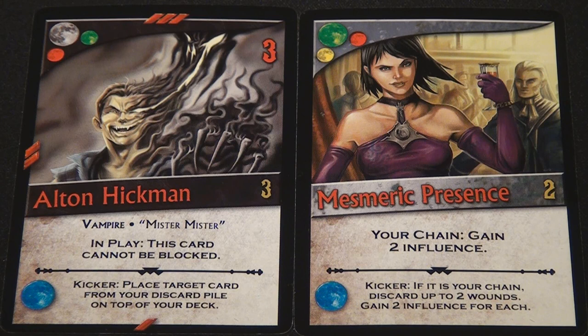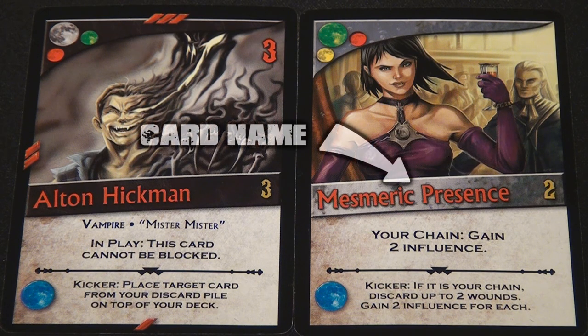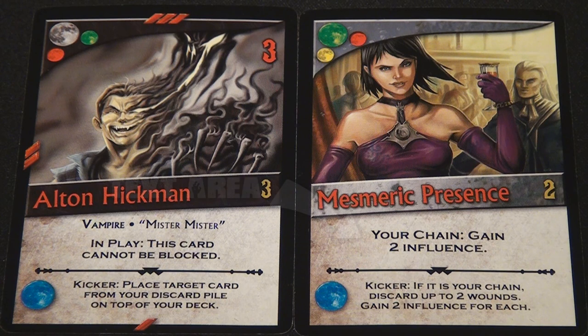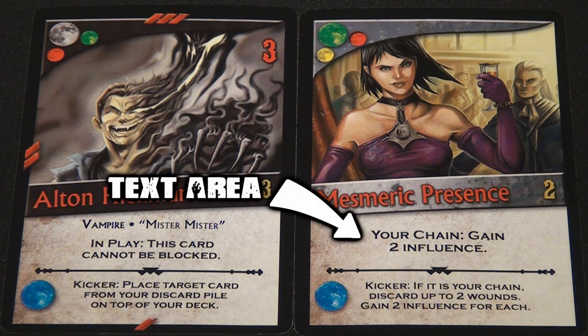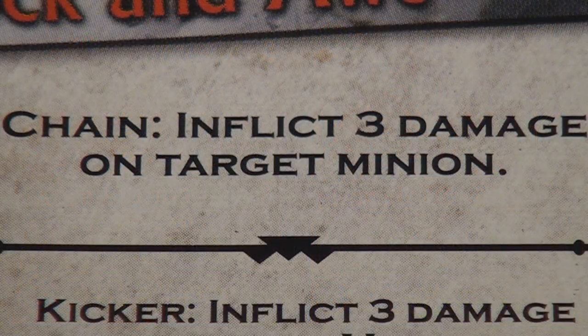Looking closely at the two main order cards in the game — minions and actions — we're going to find several common denominators between these two different types of cards. First, both sets of cards have card names attached to them, as well as a claim cost that is required to acquire them in your deck. Think of claim cost as simply purchasing cost, which in Nightfall is done with a resource called Influence. Also on both sets of cards are text areas, and they come in three different varieties in the base set. The three included game text varieties are chain, which takes effect when the card is resolved, regardless of whose turn it is.